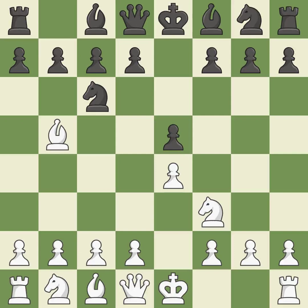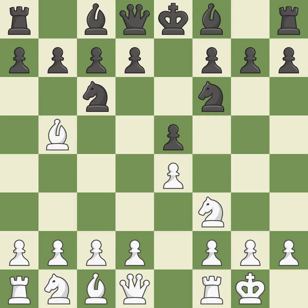The Ruy Lopez opening develops the bishop to immediately attack the knight on c6, the lone defender of the e5 pawn. Nf6 advances the knight and engages in an attack on the exposed e4 pawn. Castling gets the king out of the center and activates the rook. Nxe4 captures the e4 pawn and places the knight in the center of the board where it controls many important squares.